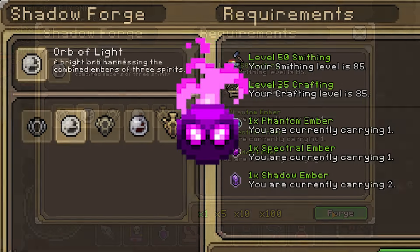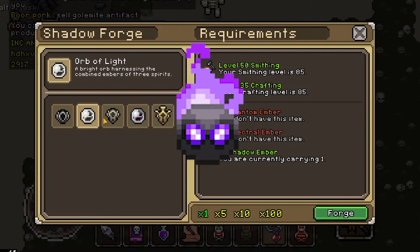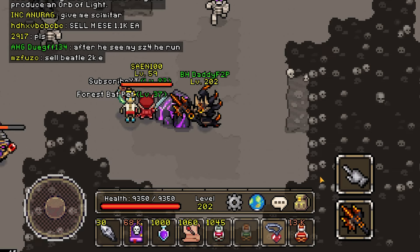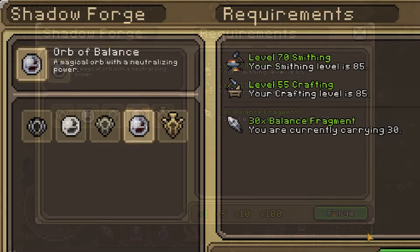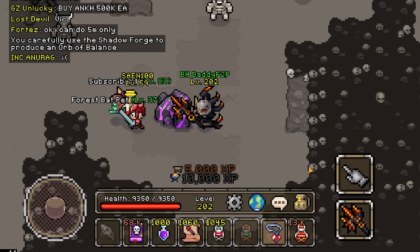You can obtain spectral embers by killing spectral flames, phantom embers by killing phantom flames, and shadow embers by killing shadow flames. Next, if you have level 16 in smithing and 45 in crafting, we can craft a dormant shield from the shadow buckler and the orb of light. Then if you have level 17 in smithing and 55 in crafting, we can craft an orb of balance, which requires the aforementioned 30 balance fragments.